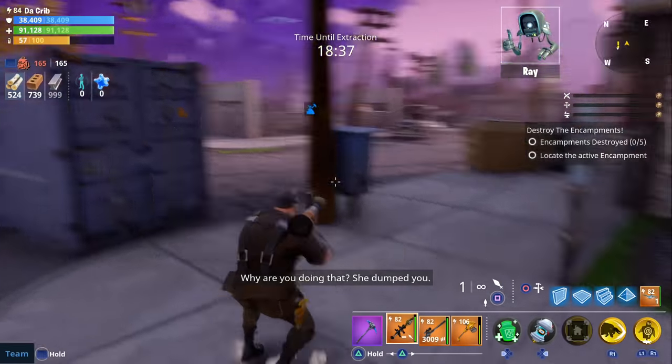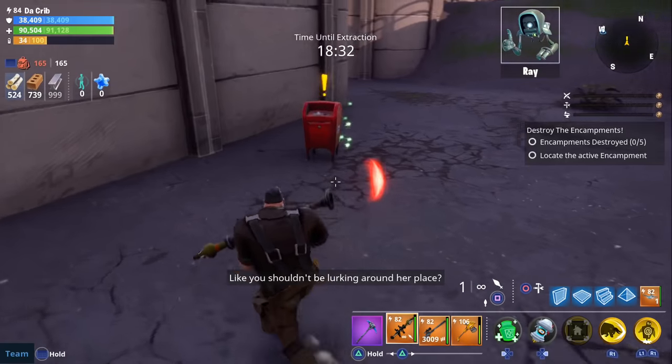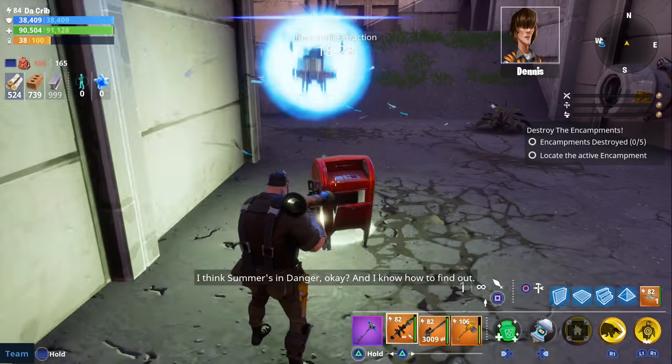The first quest you're going to have to do is called Love Letters Lost, and you're going to get 500 firecracker tickets once you complete it. All you have to do is loot five of these mailboxes that you see here.